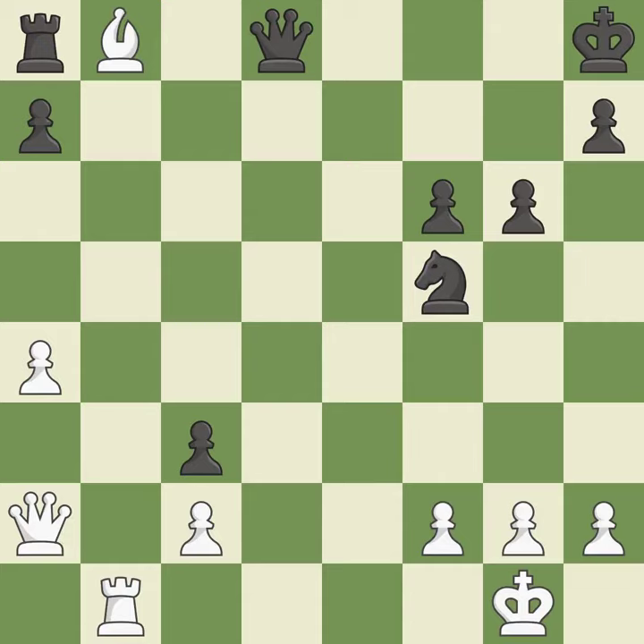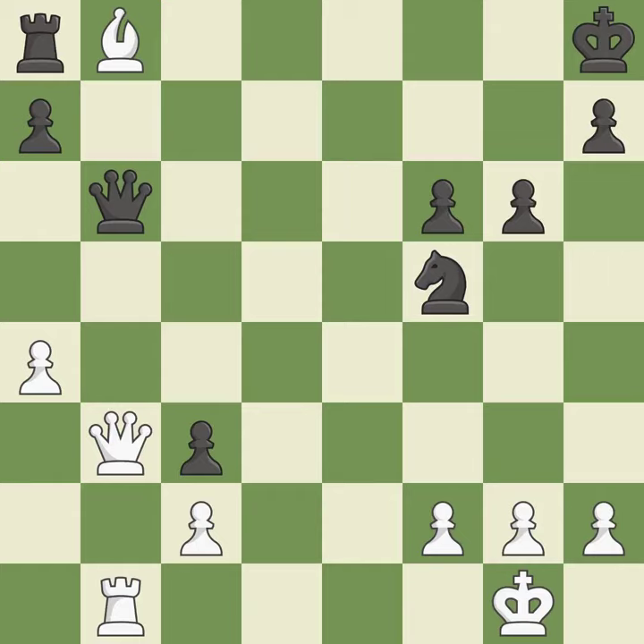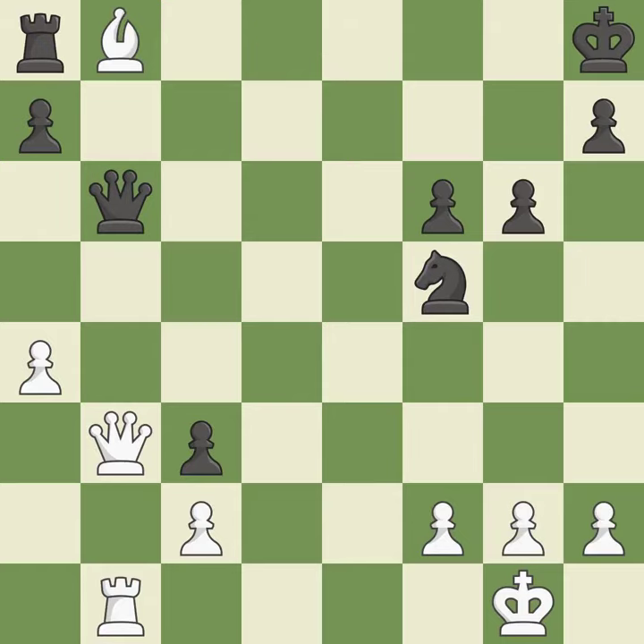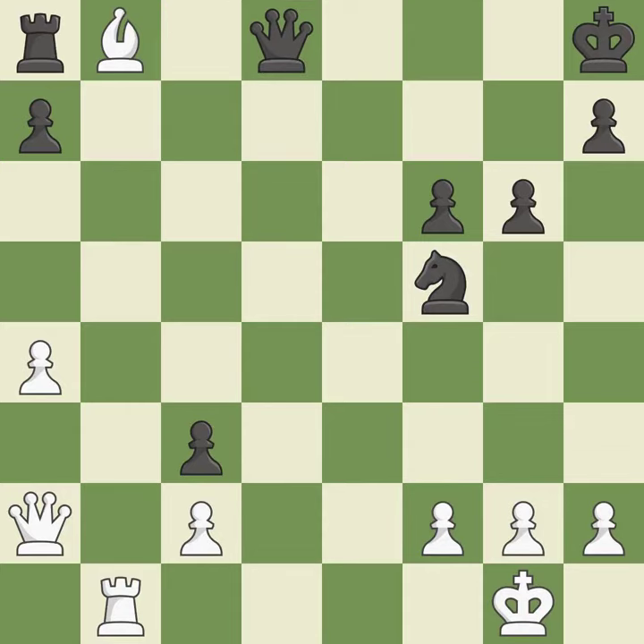This protects an under-defended bishop that is under attack. This threatens to attack a trapped rook — it is best. This is the only good move — it is a great move. Perfectly on point — it is ideal. This move puts the queen on a safer square — it is best. The bishop is now adequately defended. This threatens to attack a trapped rook — it is excellent. This is the only move that works — it is a great move. The best choice is this one — it is ideal. This moves the queen to safety — it is best. This protects the attacked bishop. This threatens to attack a trapped rook — it is good.